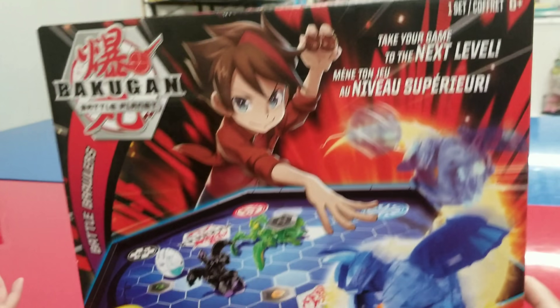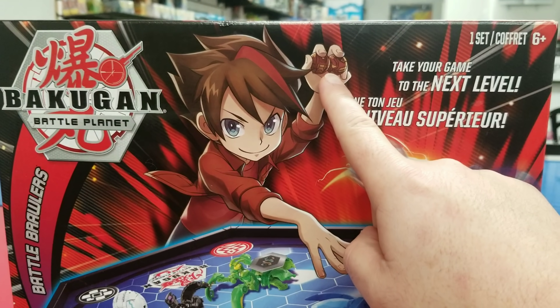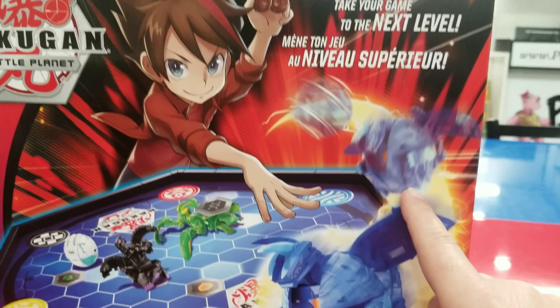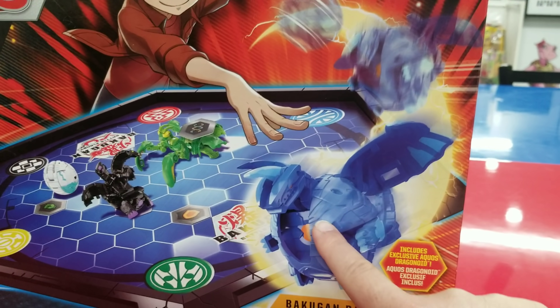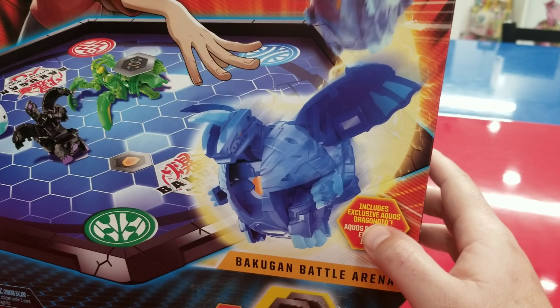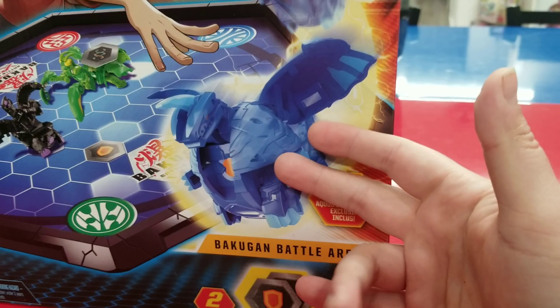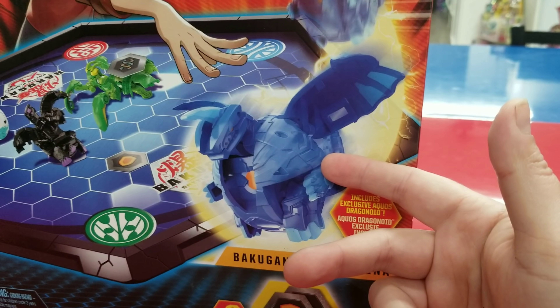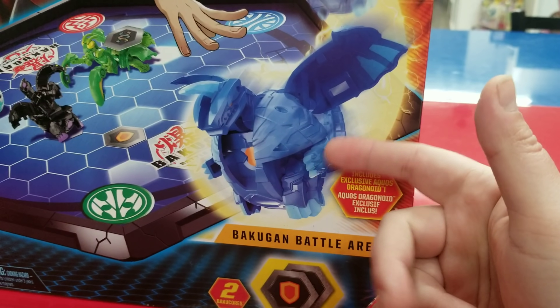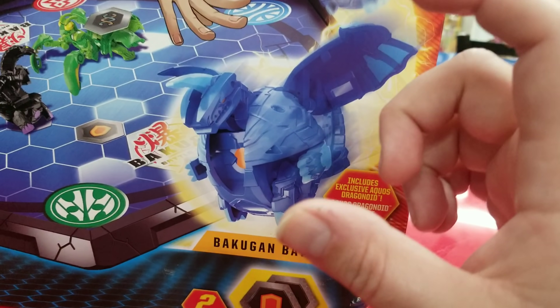On this box, who's that? It's Dan Kuzo — it looks like he's got two balls in his hand ready to throw, and he just threw one. And who is it? Aquos Dragonoid! It includes an exclusive Aquos Dragonoid. Is that for real? It says exclusive, so I guess the only way to get him is to get this box.